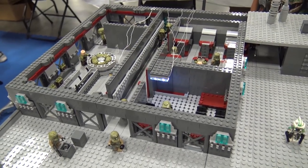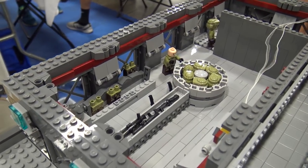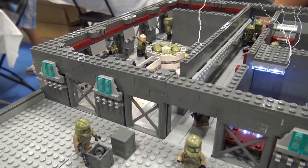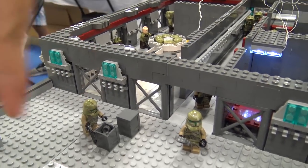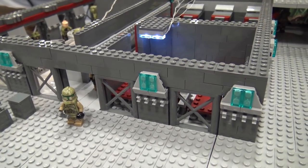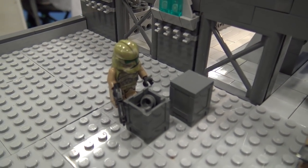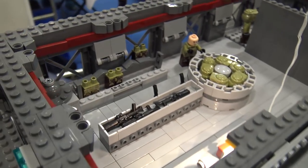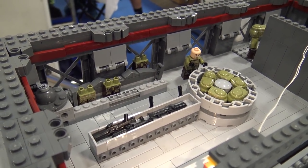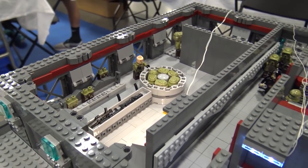Unfortunately, the one right there, we don't have the power hooked up yet, but we should get that soon. So kind of in here we have the deck right here, which has an artillery station, some thermal detonators right there. And then right in here off the main hallway to the left, we have the training center and weapons racks area - we've got the guns, the armor racks.